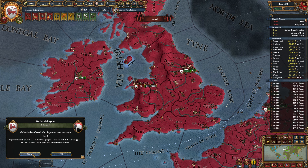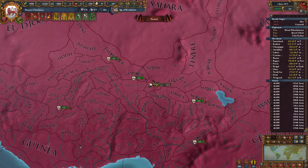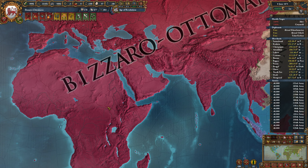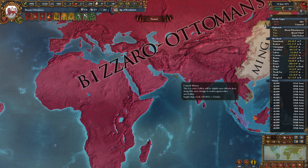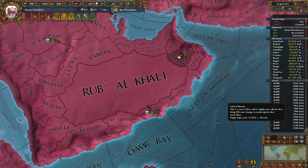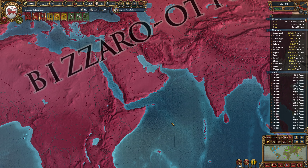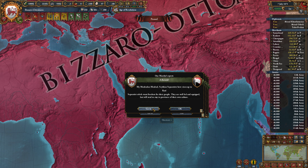We'll head on over here. There we go — Oyo Separatist, done there. There was that lag spike. Are we capping this back? We're on our way over there. So no problem. In the meantime, we're banking admin power.